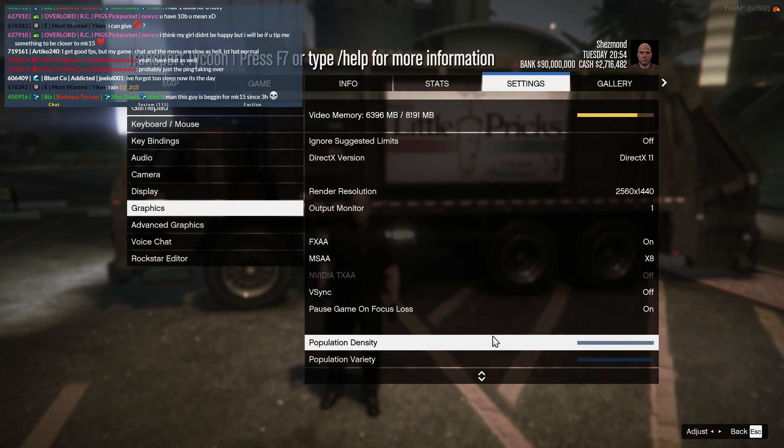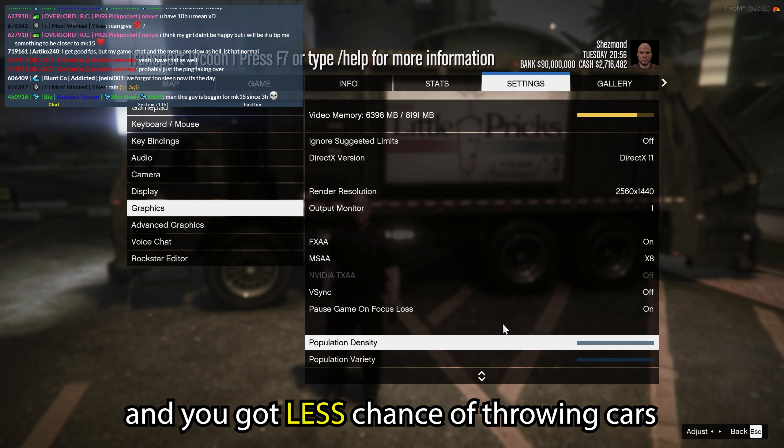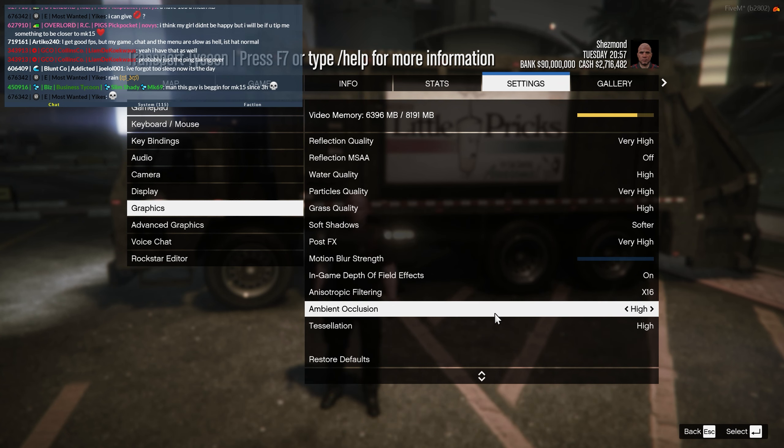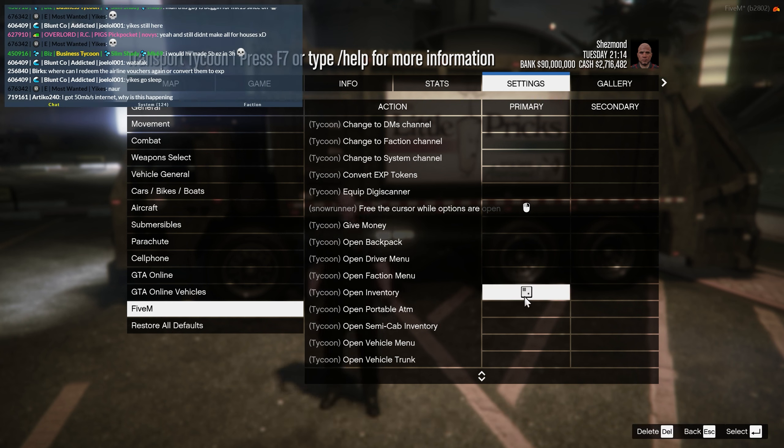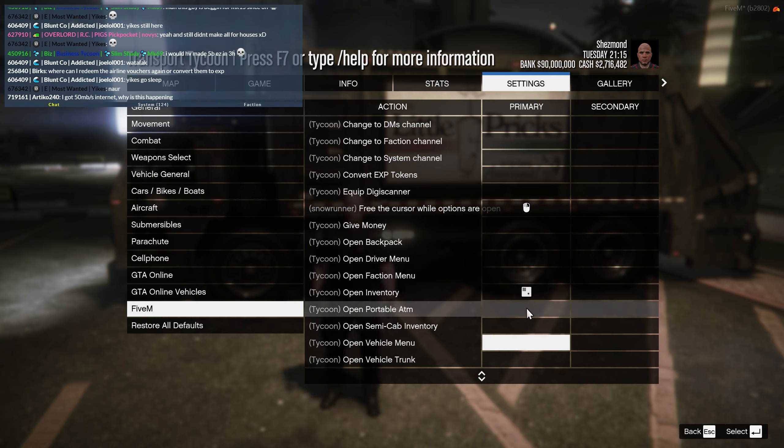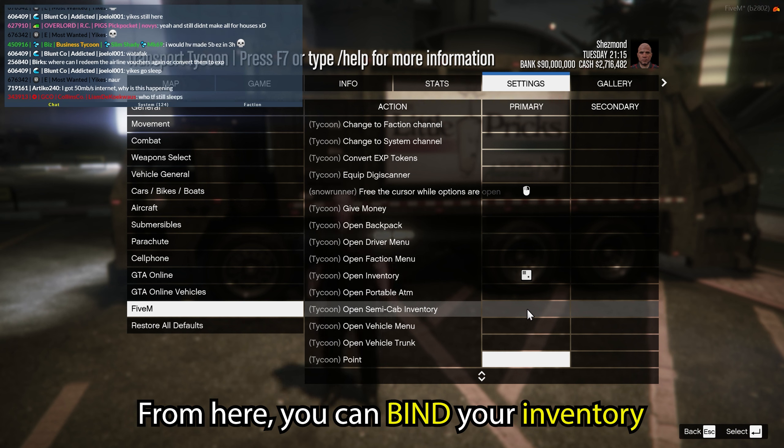This next tip is in the GTA settings — hit Escape on your keyboard, go over to Settings and go down to Display Settings. From here, head to Safe Zone Size and turn it down a little. This will help you see the two inventory bars next to your minimap on the left-hand bottom side of your screen.